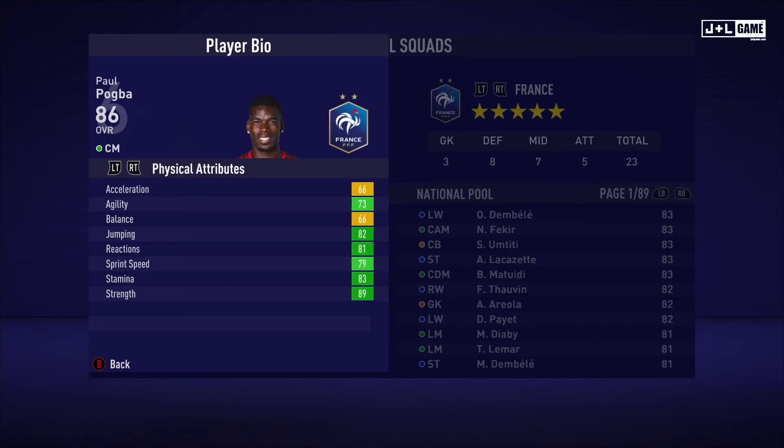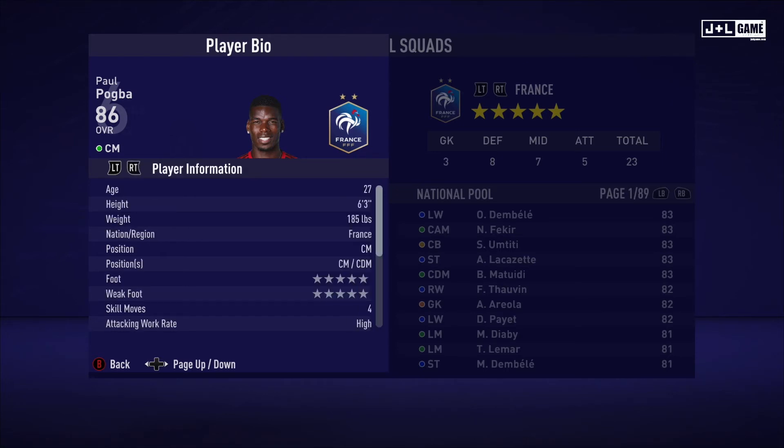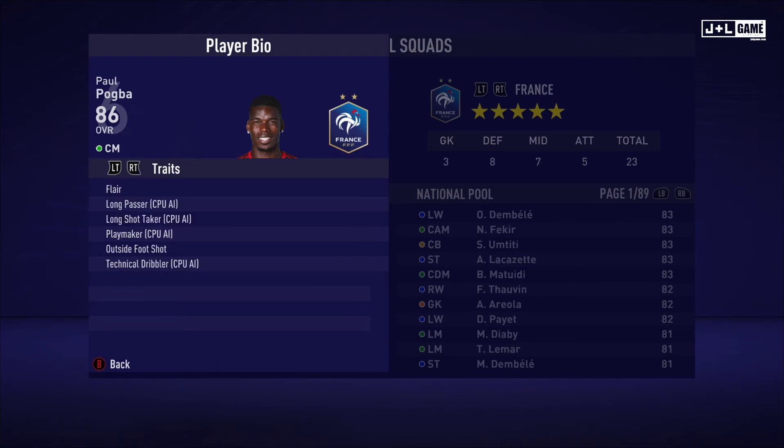Next up we have Paul Pogba. Physical attributes mostly in the green, two yellow. Mental attributes mostly in the green, one remaining yellow. Skill attributes mostly green with only three yellow — solid stats. Here we have his player information and his traits, six traits being available.